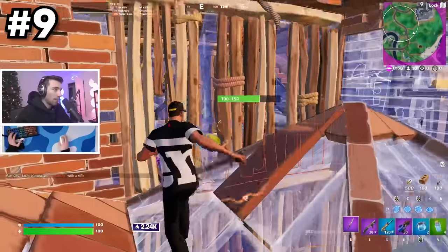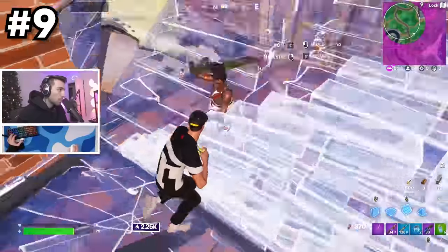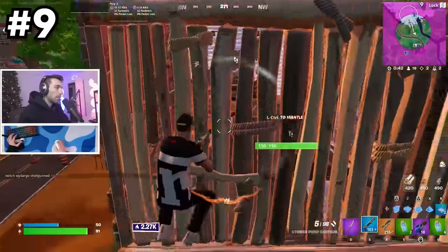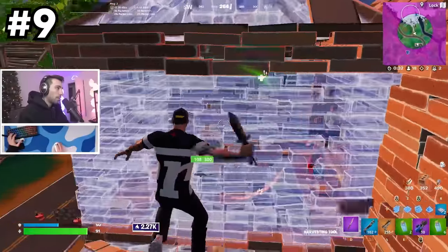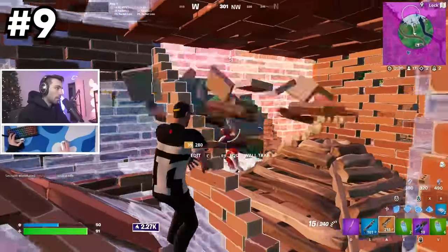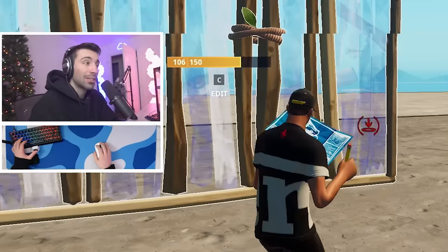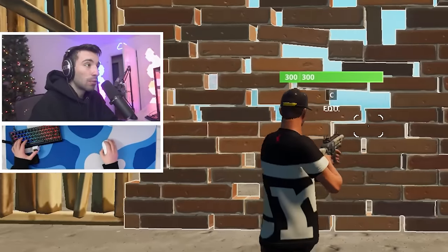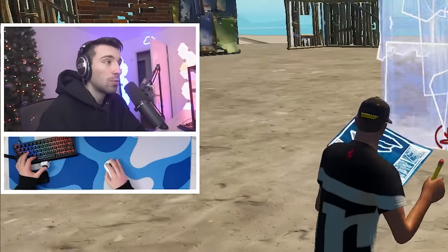It's good to know as a Fortnite player that when you place wood, it starts at 90 HP. When you place brick, it's 99. When you place metal, it's 110. The max health is 150, 300, and 500 respectively. So at any point in time when you have a lot of people spraying at you, always try to use your hardest material.